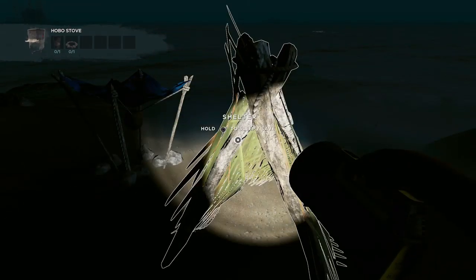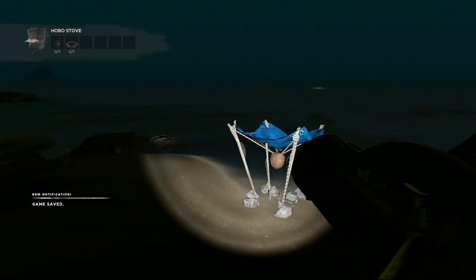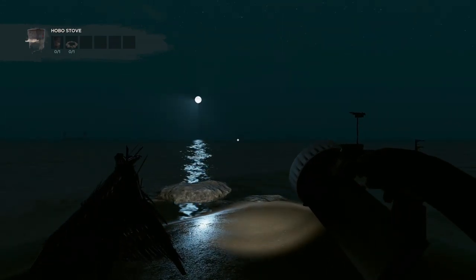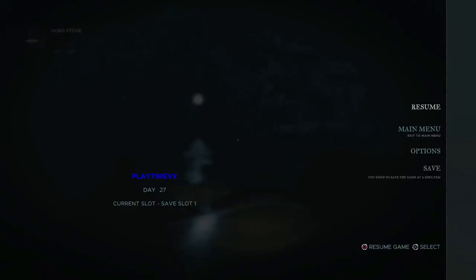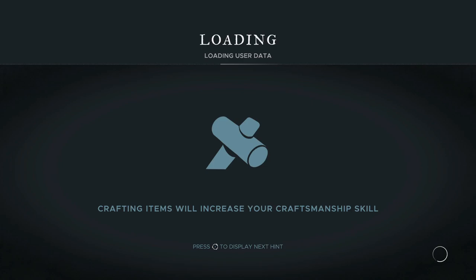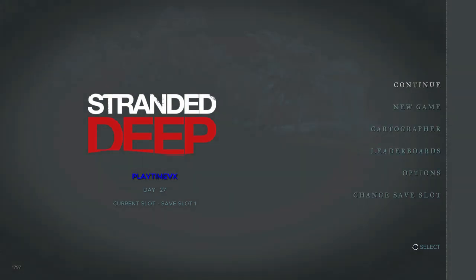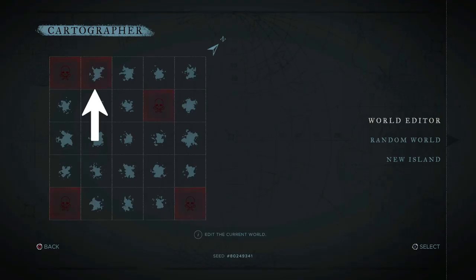Let's save the game, then relaunch. Going to main menu and quitting. Now let's check our cartographer to see if we are in that island I described. And there it is — we are in the northwest island, exactly as I described.